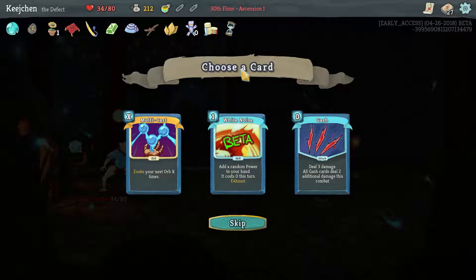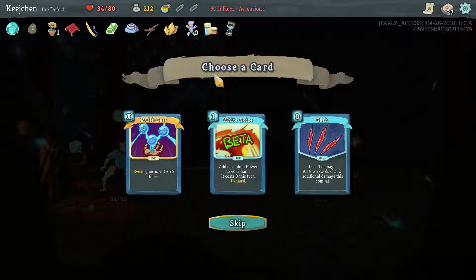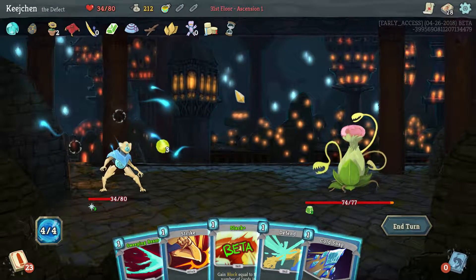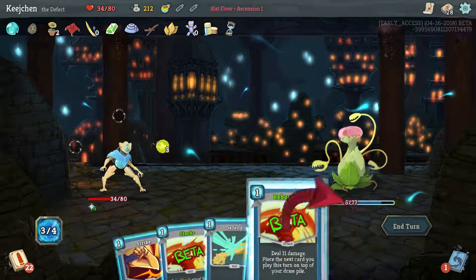Mercury hourglass is always good. Multi-cast — evoke your next orb X times. That can be insanely good. White noise is more reliably good, it's also an exhaust. This could be good because we can always play it for the letter opener. And if it's a plasma, it basically just doubles whatever energy you already have — I think we should do it. No, white noise — it's just really good when we have dead branch, that's the reasoning. Sweeping beam, let's see what else we can get then. Rebound into cold snap.